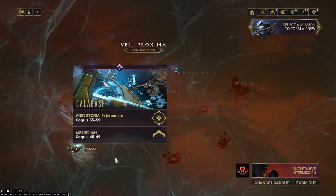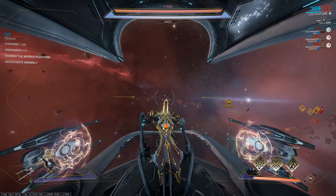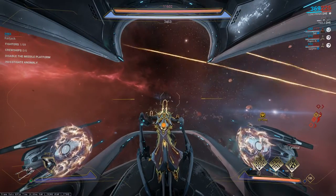Of course, the Murex will never spawn on a Corpus-controlled mission node. When you start such a mission, you will see a huge structure in the far distance — that's where you need to go, the Murex.